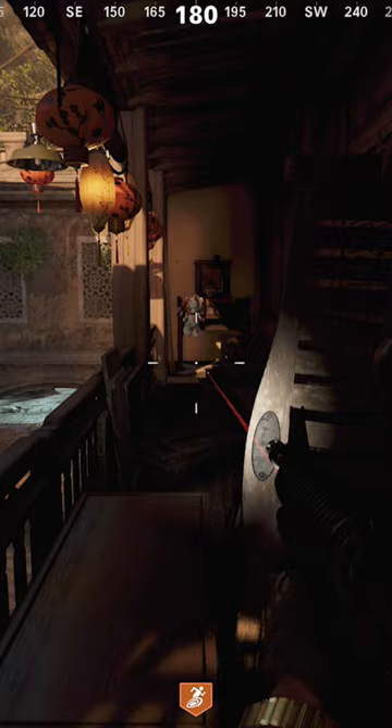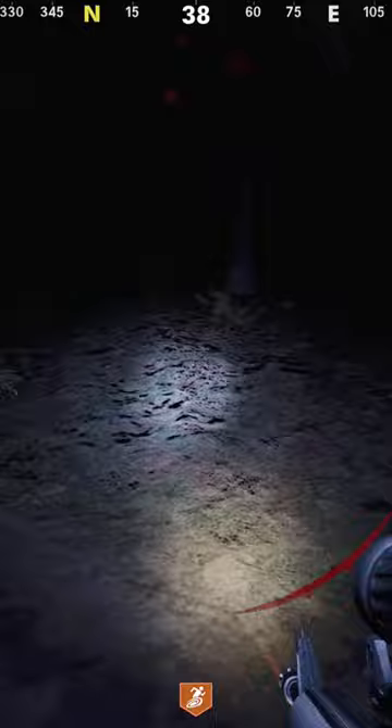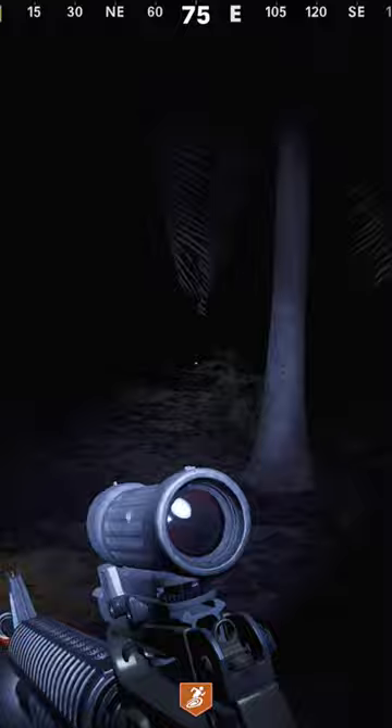Once you teleport into the Dark Aether, you're going to see a bunny floating in the sky. You see the purple light — look for it, shoot him until he goes away. Another one will pop up, track that one down, shoot that bunny, and one more time you're going to repeat the exact same process.